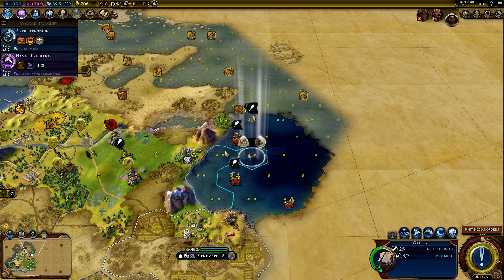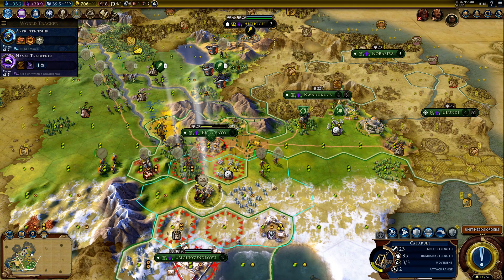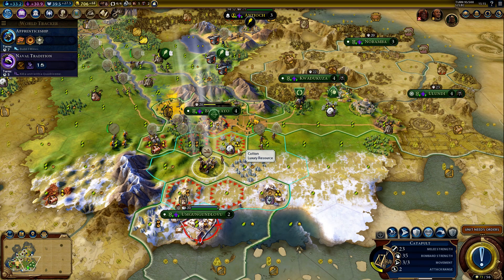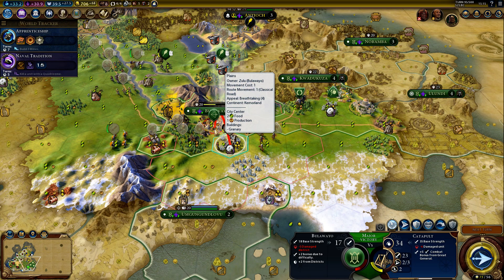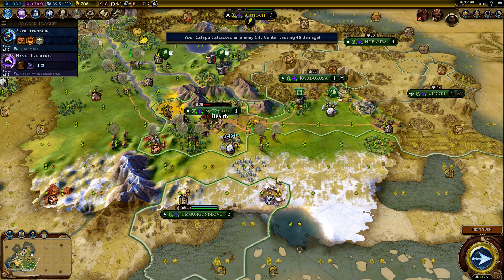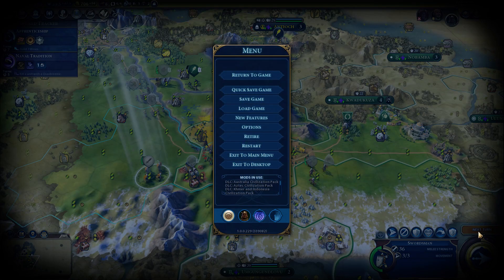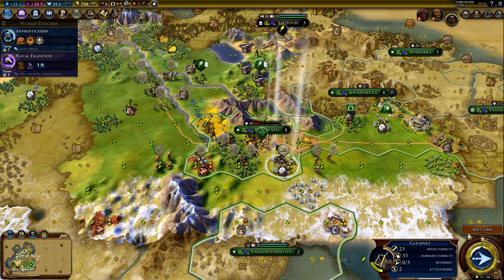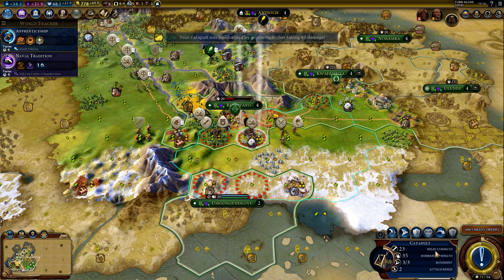Let's see if we can help with the galley. I don't know what to do with this catapult. If I move them in here, can I pillage? I can heal. I think it's better if I shoot. I think this catapult is going to be destroyed — I just don't have any available moves. So we may lose a catapult here. Next turn — the catapult lives for now! How much health do we have? 2 health! Let's bring the city down to zero and just capture it.